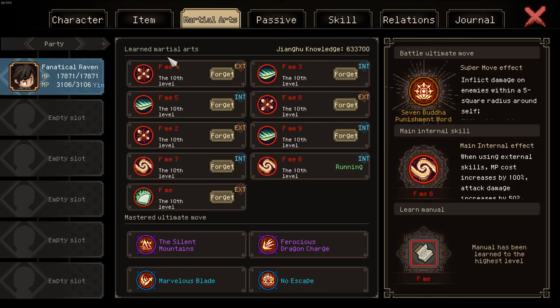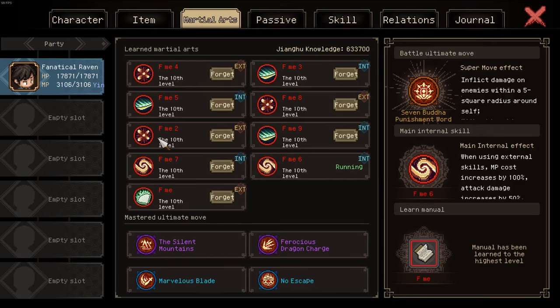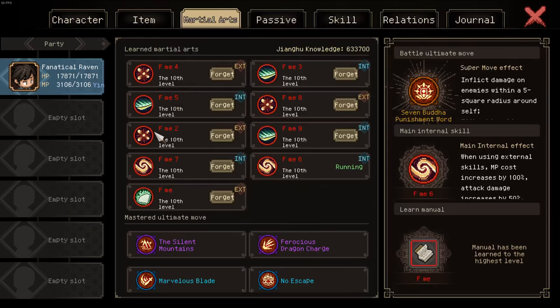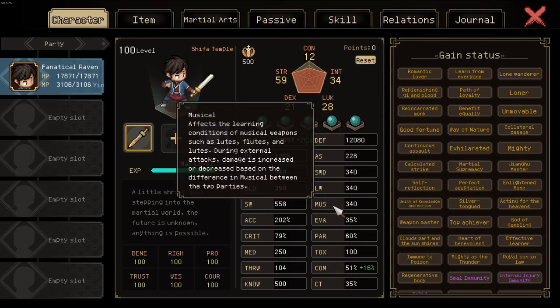The reason it's OP — and you can partially see it in the image — is I have multiple of these. If we just look at the upper stats, the external stats: each of those grants 110 fist, sword, blade, long, short, and musical, plus 450 attack. So having three of those grants 330 in all those stats.